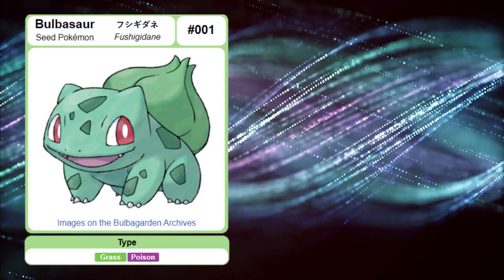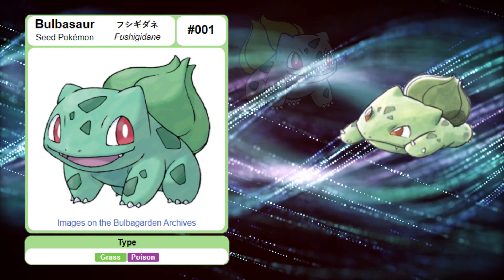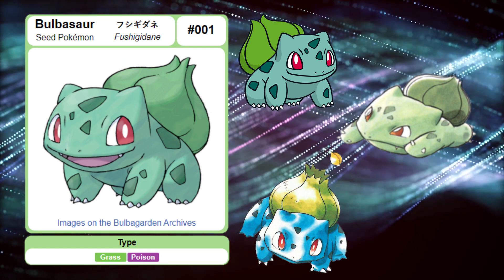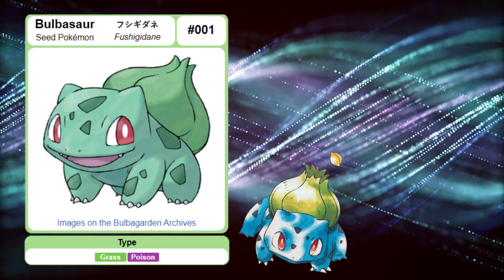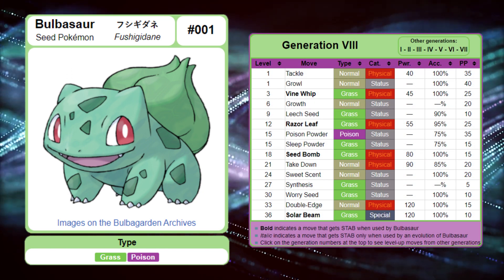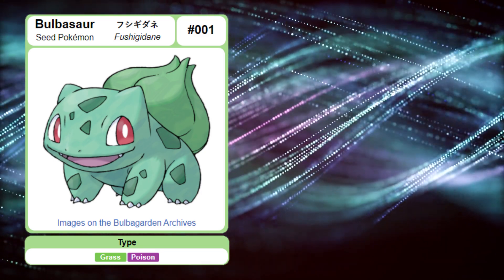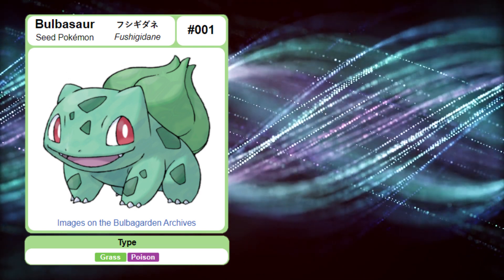Today's evolutionary line starts with Bulbasaur. This Pokémon is known as the Seed Pokémon, and is a grass and poison type Pokémon. Bulbasaurs have been shown to have a light green or light blue body with dark splotches. Its facial features include red eyes and a flat face with pointed ears. It not only has sharp teeth, but also sharp claws. Bulbasaur doesn't learn any biting or slashing moves naturally, so its teeth and claws are most likely not used as weapons. The sharp teeth are also somewhat of an anomaly, as Bulbasaurs receive a majority of their nutrients from the green-colored bulb on its back, therefore making it an autotroph.